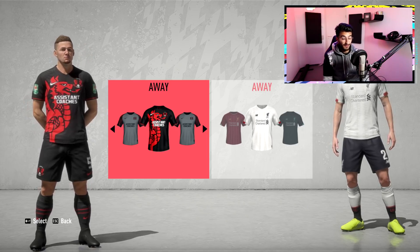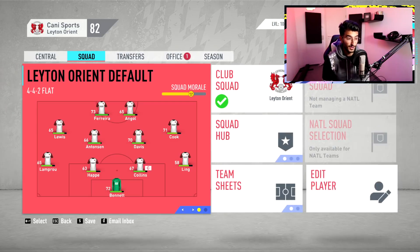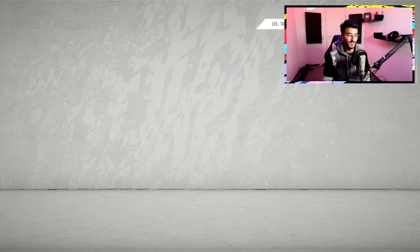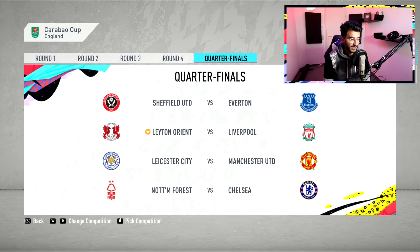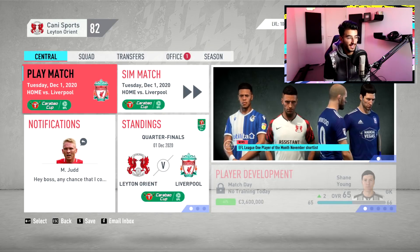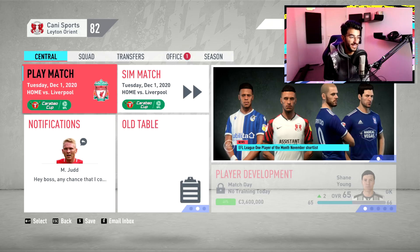Now we do have this kit which I'm definitely going to be using most of the time — I just love it too much. We do have an episode right here today in which we'll be starting off with a game against Liverpool. As you guys know, it's the quarterfinals in the Carabao Cup: Sheffield, Everton, Leighton Orient, Liverpool, Leicester, Manchester United, Nottingham, and Chelsea are the other teams left. If we can beat Liverpool, imagine the scenes. We have beaten Tottenham last year and then Liverpool came across to take away our hopes and dreams. Hopefully this season we can somehow prove that we have improved — last season we conceded three goals against them and lost without scoring.